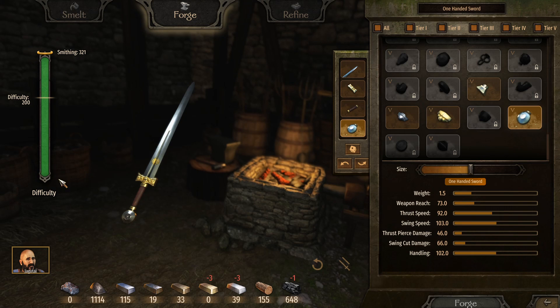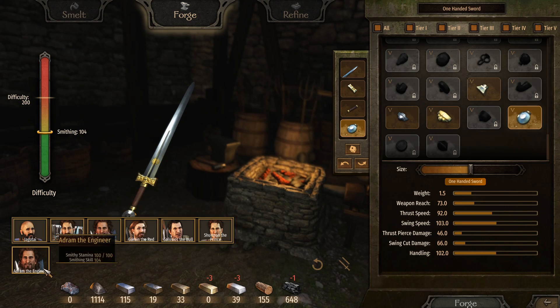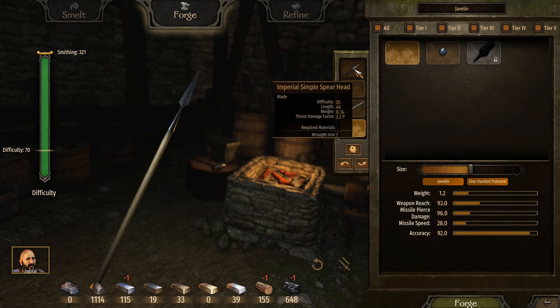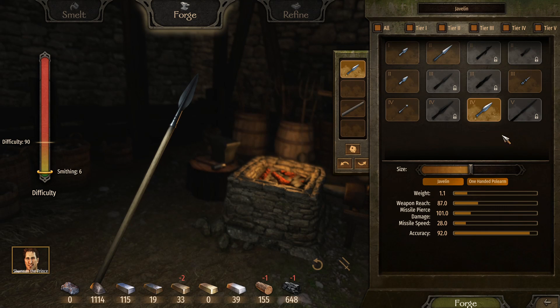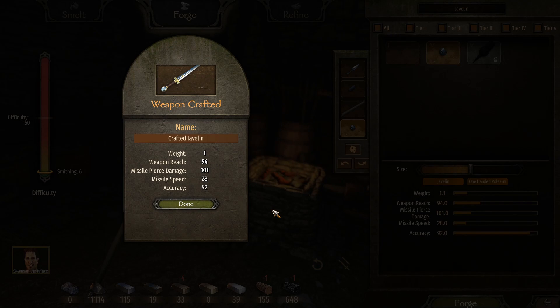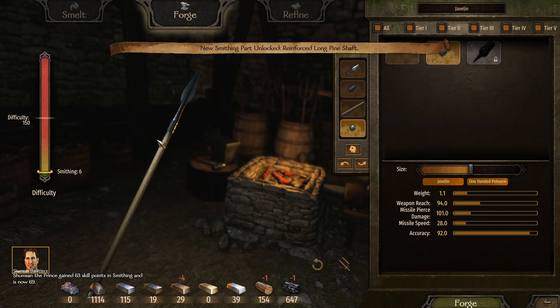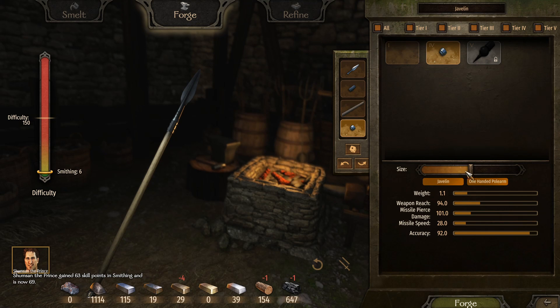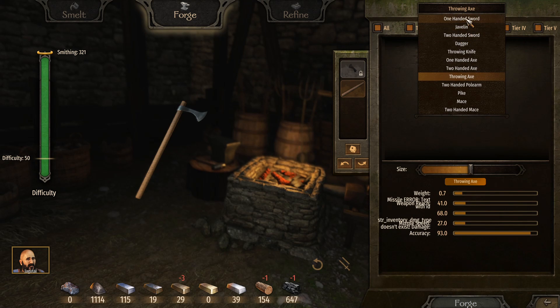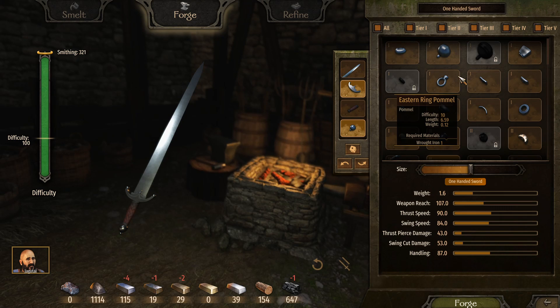Here's your smithing and difficulty right over here — like I stated, it's not a huge problem. As you can see, even a low-skill character can still craft high-tier weapons. As a rule of thumb: the higher the tier of parts, the more XP you get, the more plans you learn, and the more expensive the weapon will be. Tier one parts cost less materials but give lower returns, while higher tiers cost more materials but give a greater return on investment.